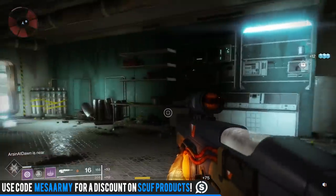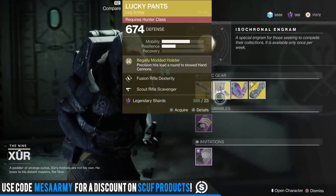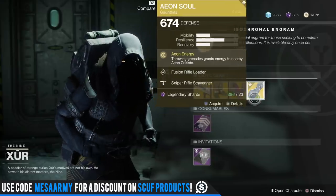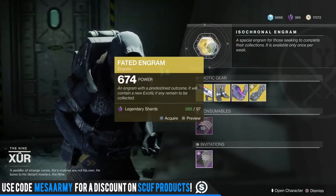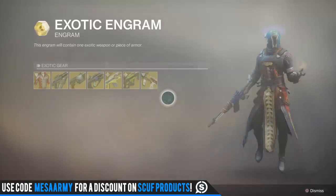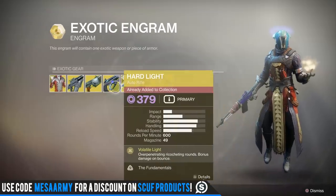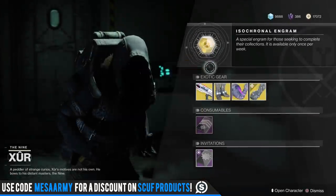Xur's located right in this cave here, let's go see what he's got. Xur this week has all Year 1 stuff, nothing from Year 2. We'll get into the rolls in a second. Here is the Fated Engram — you can buy this on a character that you need something on. It is supposed to not give you duplicates, and this now can give you Forsaken Exotics, or what I mean by that is Year 2 exotics.